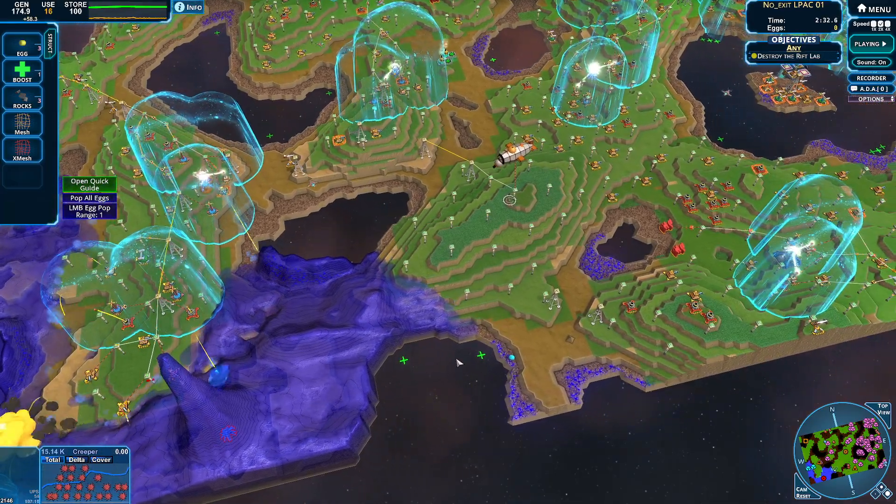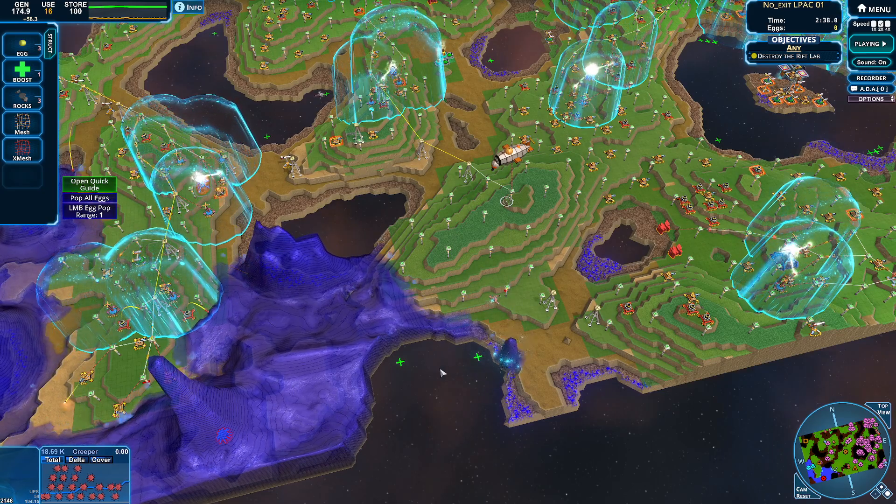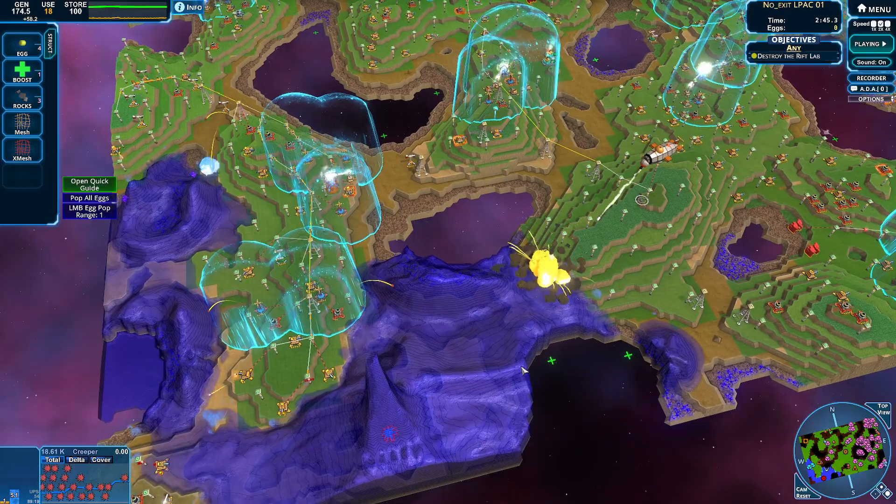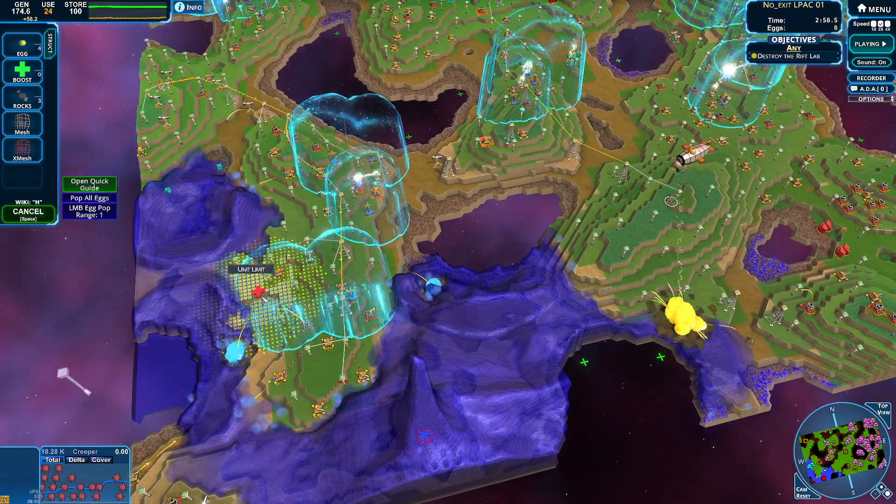We're even over here, so let's just toss an egg down. We got an egg down — that'll start breeding. Hopefully that'll start breeding; we're going to have some breeding going on and we're just relaxing.